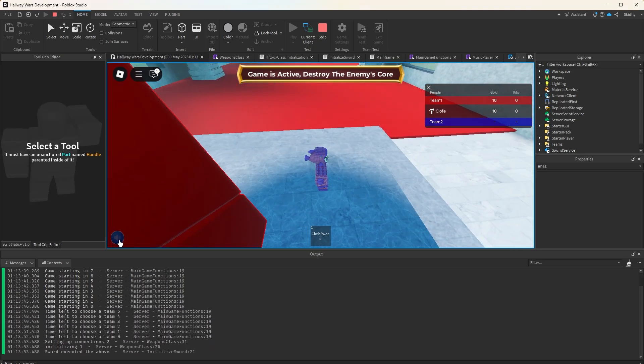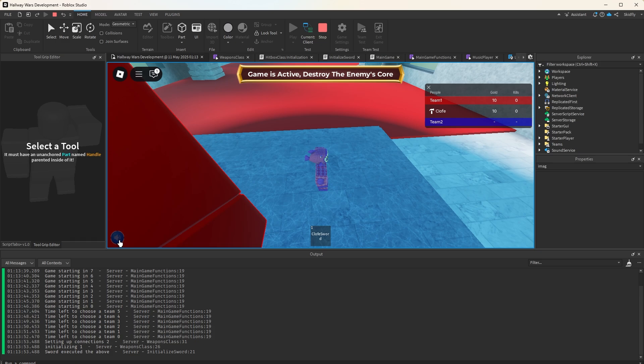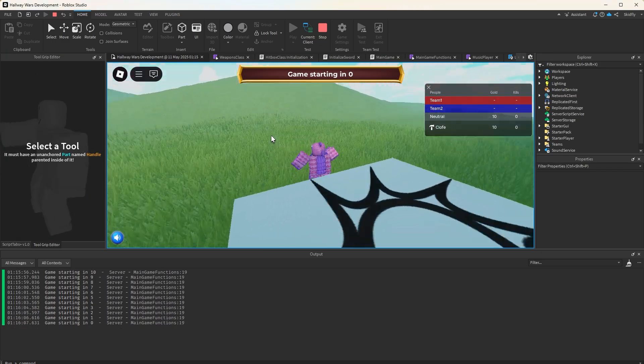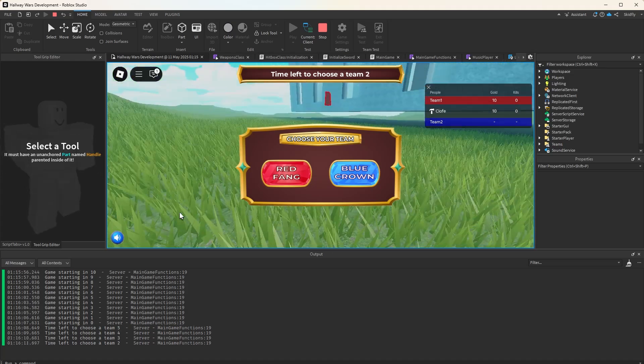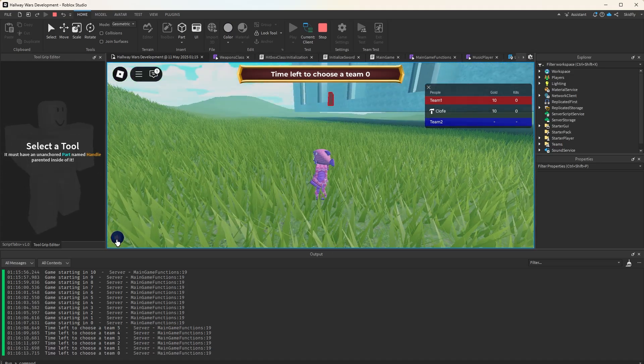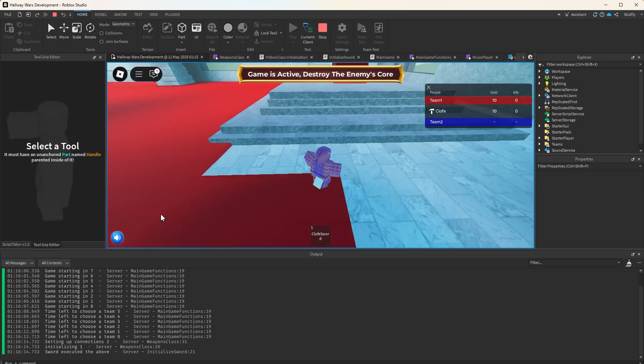The GUI part of it works, but it doesn't actually mute the music, so let me go ahead and fix that real quick. Okay, now we can mute the music and start it back up.